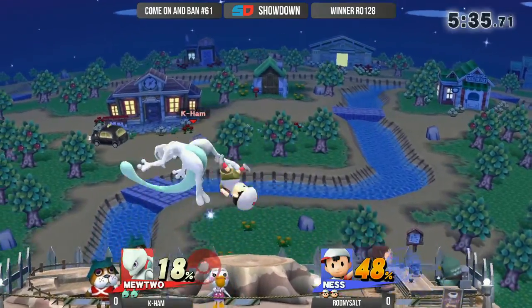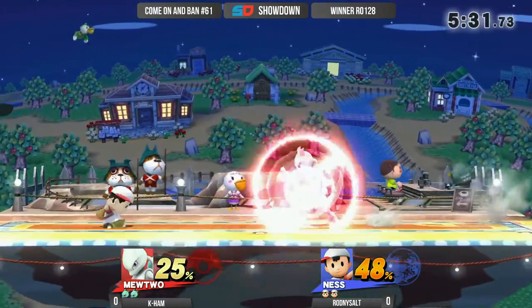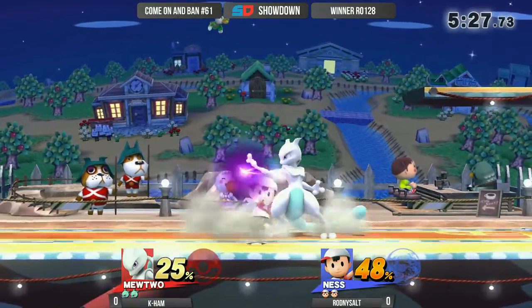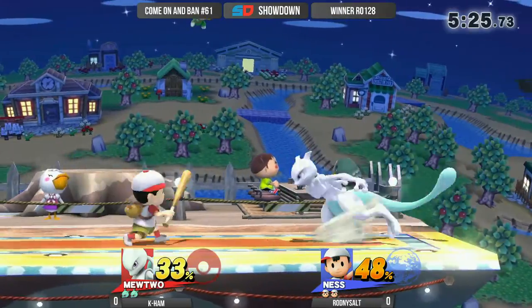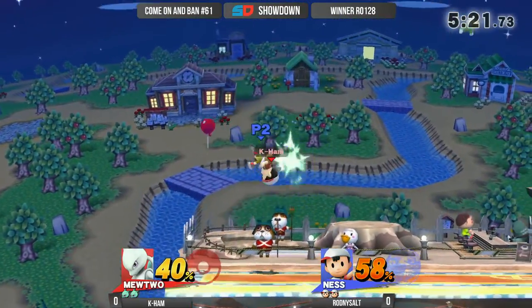Right away, that Shadow Ball into the border racking up a bunch of percent. And Rodney answering himself right back — down throw into the fairs, racking up a quick 25% onto Kayham. But the real challenge Rodney is going to be facing is how is he going to get in on this Mewtwo?